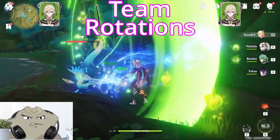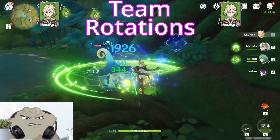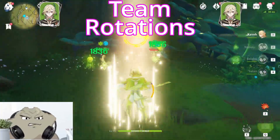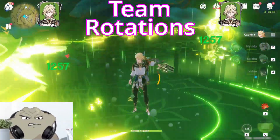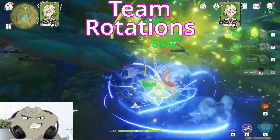From there, his Dendro infusion will create more cores with that off-field character, allowing him to detonate those with his skill. If his burst is not charged, Kaveh swaps back onto the field whenever there are Dendro cores and activates them with his skill on cooldown. This cycle continues until his burst is back up.